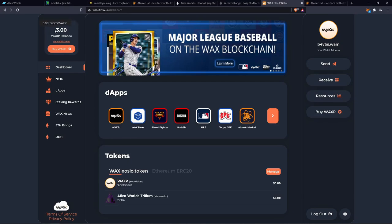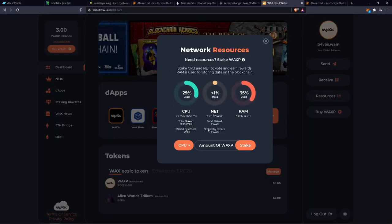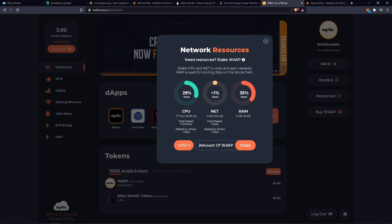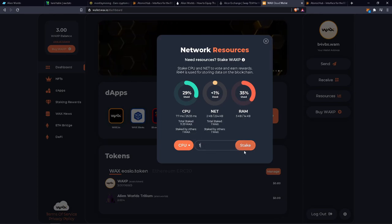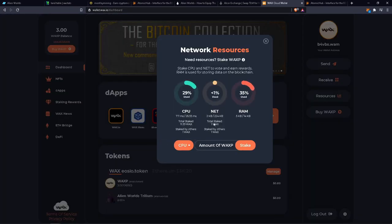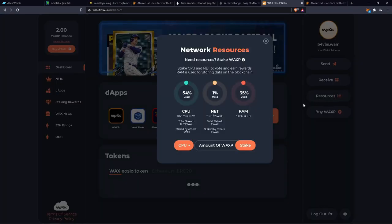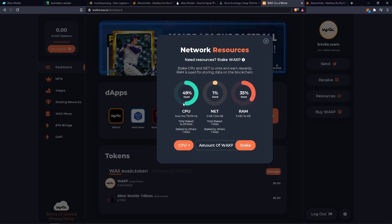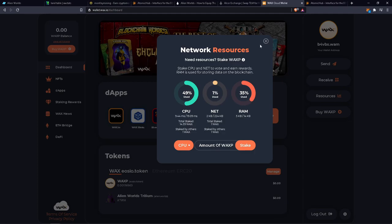Once you get your WAX, you can purchase items with it, but something else you'll need to do is stake it for resources. Once those resources get full, you'll get an error and it won't let you mine or claim until the resources go down. All you have to do is put the amount of WAX you want to stake and hit stake — it'll give you a transaction success. If you refresh, you can see I put two in there and it went down. That's just the network resources, meaning a lot of people are using it right now.